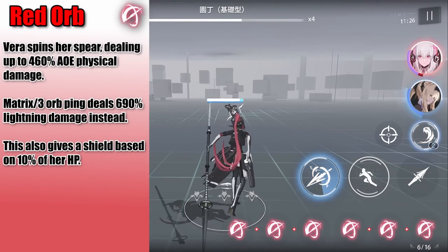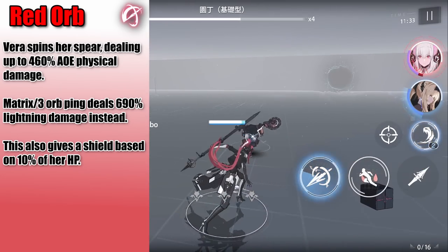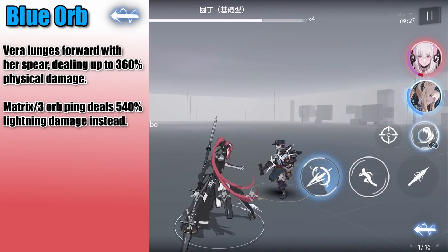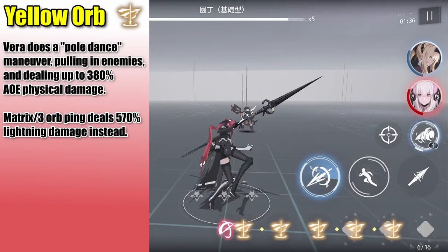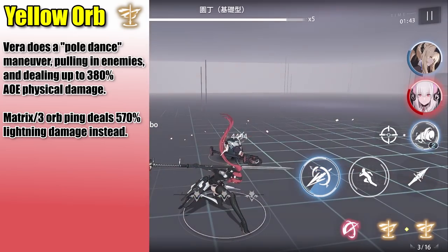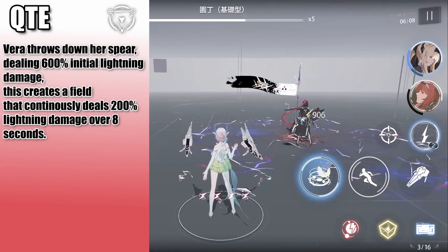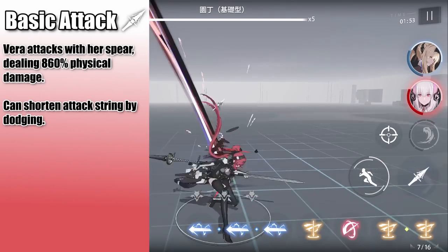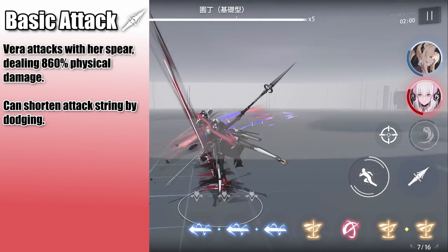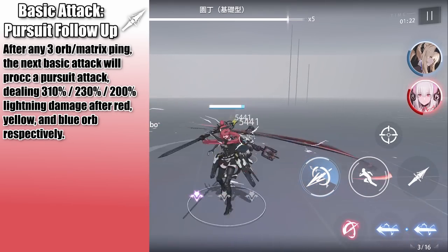Her red orb spins her spear in an AoE, granting a small shield based on her HP and dealing physical damage. If it's a 3-orb or matrix ping, it will deal lightning damage instead, and this is also her swapping attack. Her blue orb performs a forward lunge with her spear dealing physical damage, and again, if it's a 3-orb matrix ping, it will deal lightning damage instead. Her yellow orb does a pull-spin maneuver pulling in enemies and dealing physical damage, and her 3-orb matrix pings will deal lightning damage instead. Her QTE drops a field dealing initial lightning damage in an AoE and then damage over time for about 8 seconds. Her basic attack string performs a series of pierces and spin attacks at melee range, ending in a small AoE slam dealing physical damage, and dodging will shorten her melee attack string. Basic attacking after any 3-orb or matrix ping will proc a pursuit attack dealing lightning damage to the target, and this ties into her core passive.